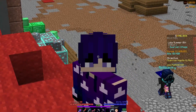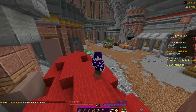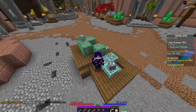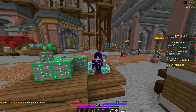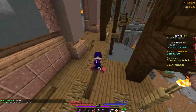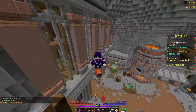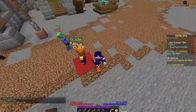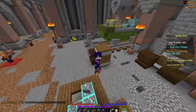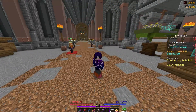Hi, and welcome back to another Skyblock video. My name is Osas, and today we will be talking about all of the different secrets that you can find inside the dwarven caverns from the new dwarven caverns update. After you finish watching this video, I do have a couple other videos about the dwarven mines — one about the forge and one about how to do commissions. If you want to check those out, they will be in the description box down below. But without further ado, let's get right into it.